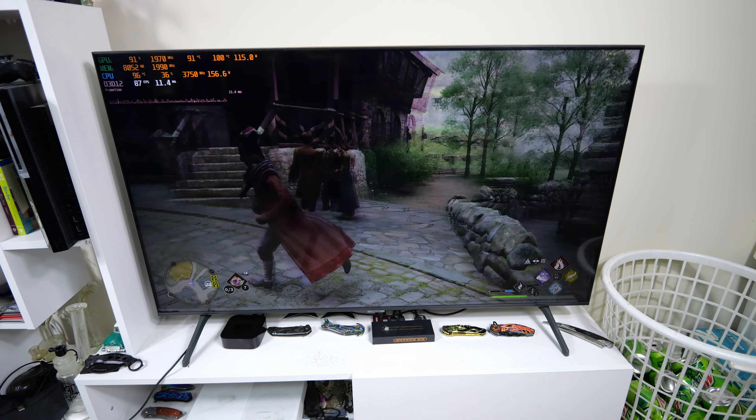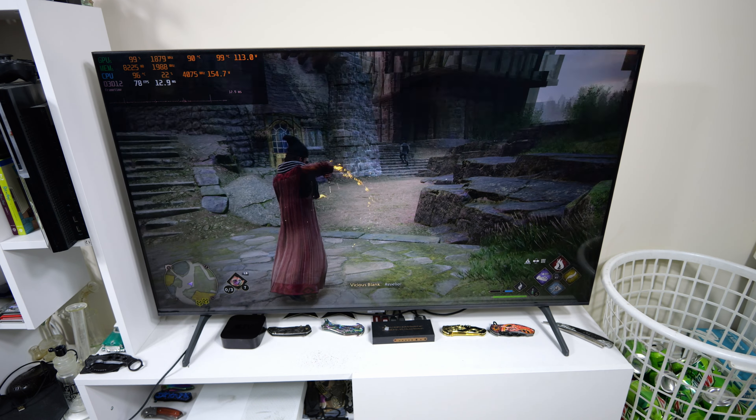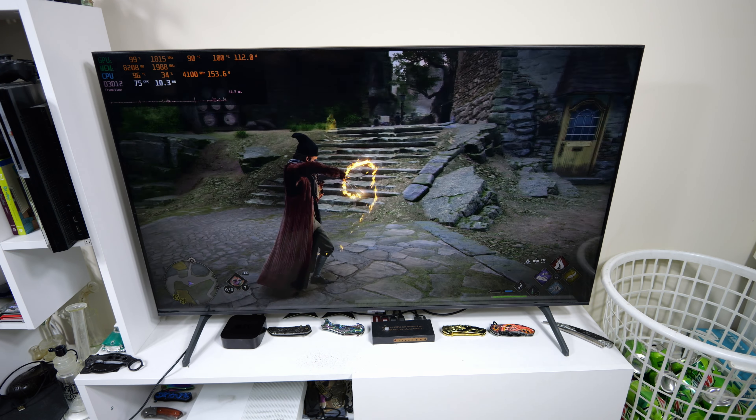Obviously we have screen tearing because I have V-sync turned off, and honestly I really hate screen tearing a lot. I'm going to use some magic just to make sure the particles and stuff from the magic don't make it drop a bunch of FPS. Besides battling in Hogsmeade, I don't know how often we're really going to be battling in this city anyway.